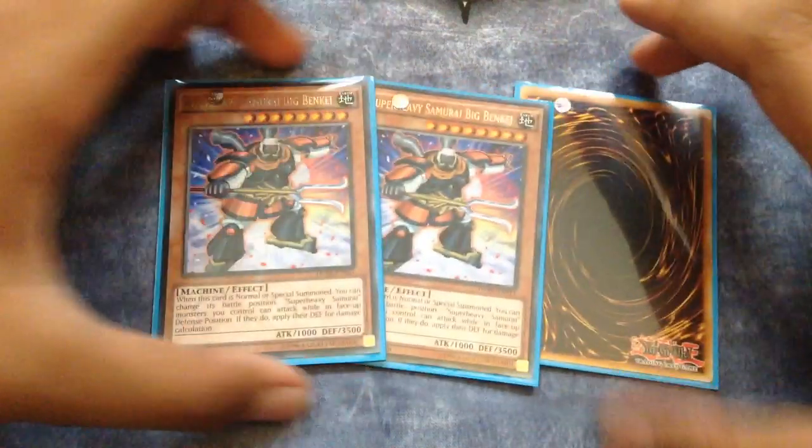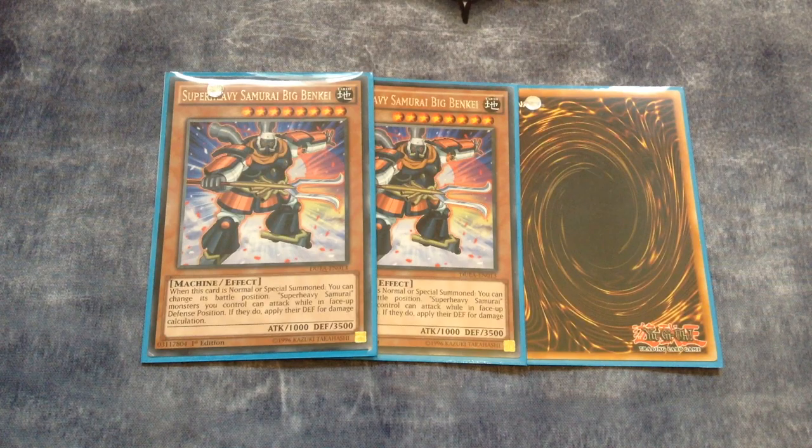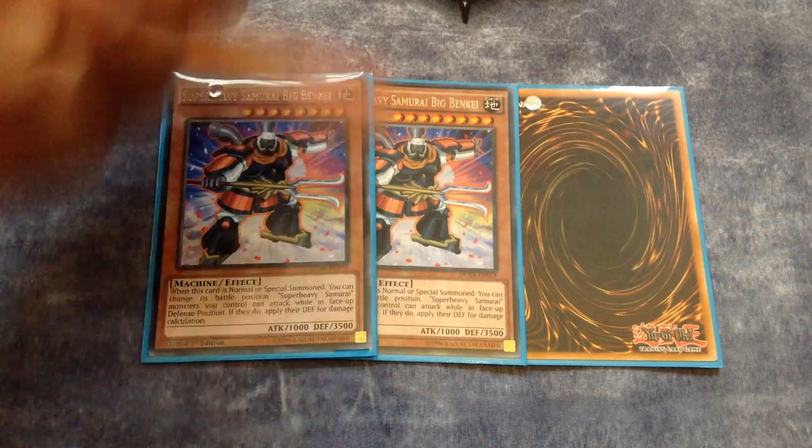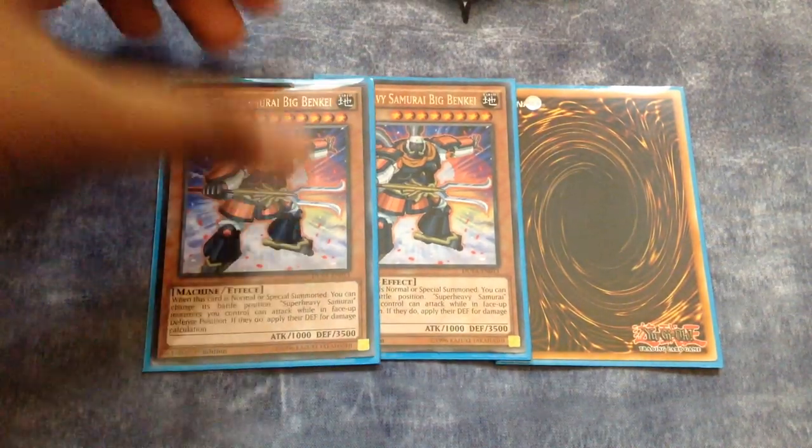Let's get straight in, starting with the boss monster. One proxy — triple Super Heavy Samurai Big Ben-K. 3500 defense is really cool, and its ability to make all Super Heavy Samurais attack in defense position is unique in this game. I just love it. This is what makes the archetype — this is the offensive-defensive card. It's just really, really cool.